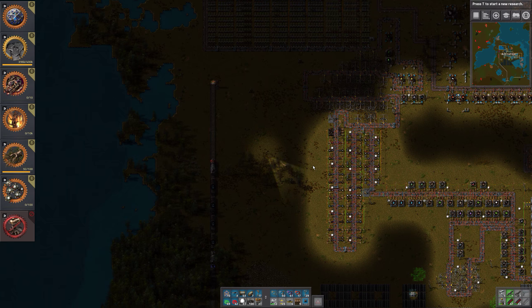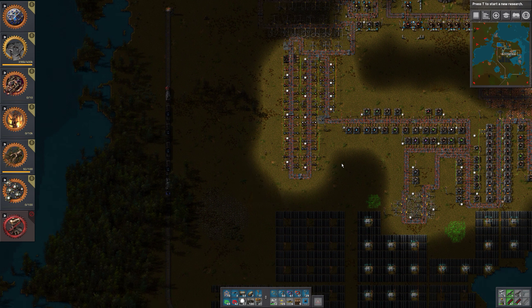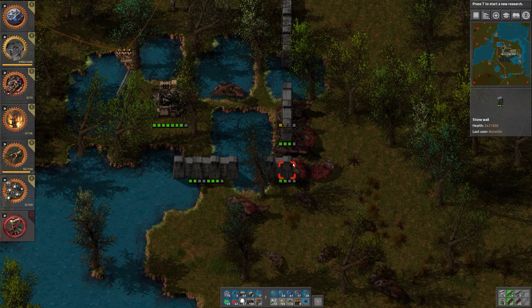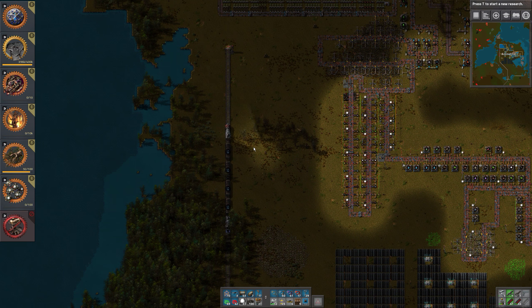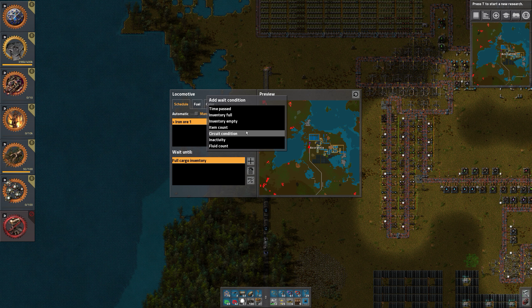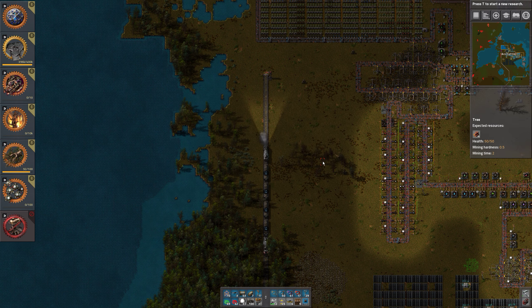There we go, and the train stop we have there. We could have named it — this is Iron, or temp unload. Okay, now they are blowing things up — let's go and take care of them. Let's have a look at the map, see what they actually are doing. Okay, they are blowing the walls up, and they got into the turret. We don't need to worry too much apparently.